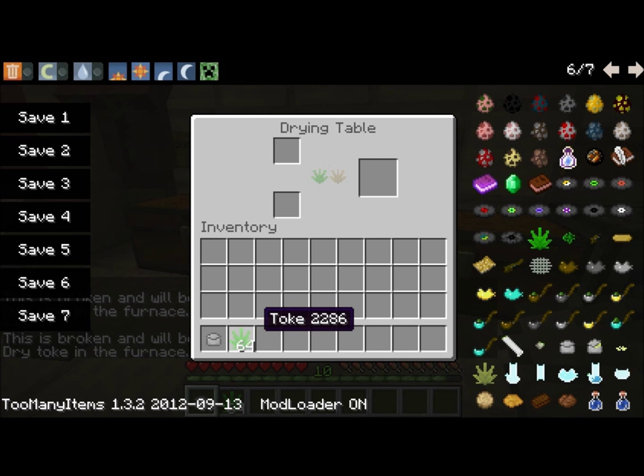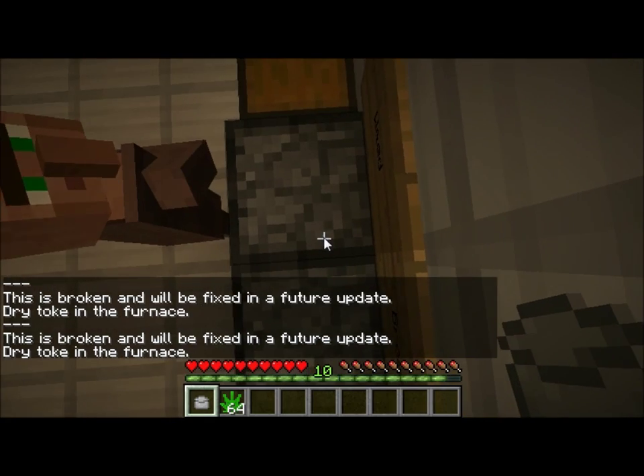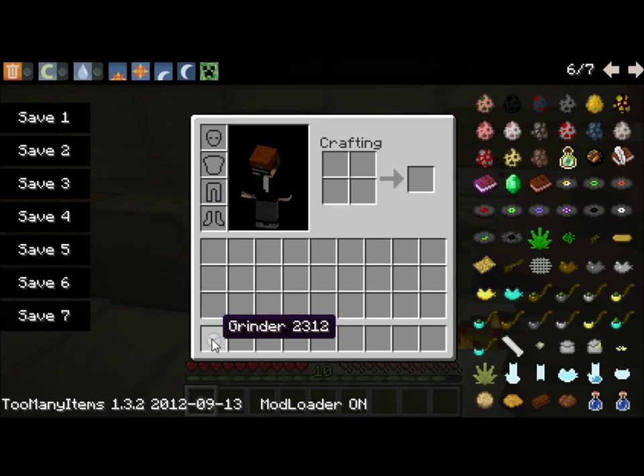But, like it says here, it's broken — it'll be fixed in the future. So you just toss that in there. Now, the grinder — what it does is it grinds up your weeds so you can put it into a pipe or your bong or something.